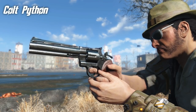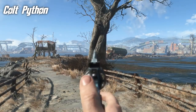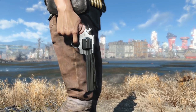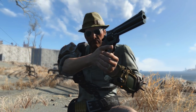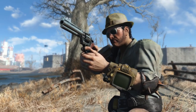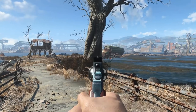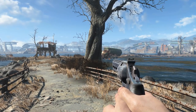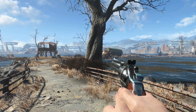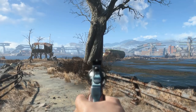This is the Colt Python, the revolver used by Rick Grimes in The Walking Dead, one of my favourite TV series. This thing actually gives the .44 a run for its money, both in look and feel, and in sheer damage and stopping power. I believe it uses a custom sound, and it really is quite different to the sound of the .44. If you listen to the Colt and then the .44, it sounds a lot sharper — it's got a lot more of a crack to it. I really do like the way this thing sounds.